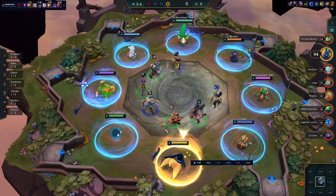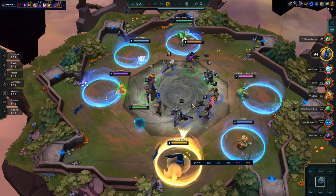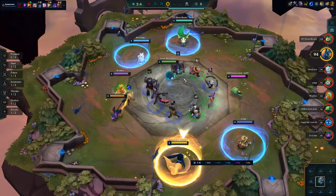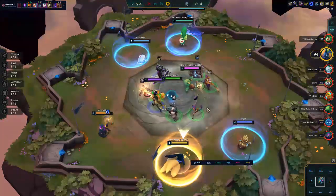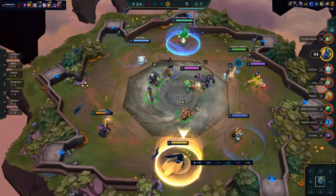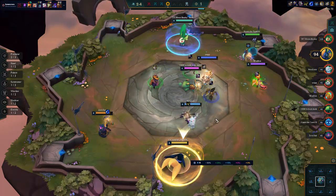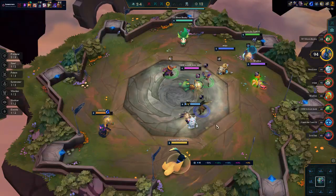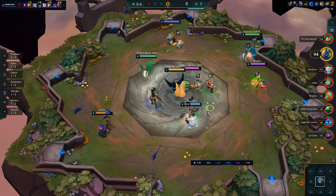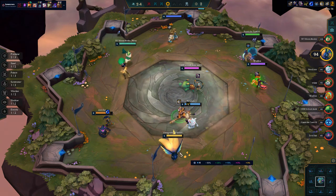We're at 94 HP. We're looking for a Rod really - I don't think we're going to get it. We could also go for the Phantom Dancer. The Rods are gone, Phantom Dancer is gone too. Go for the Warmogs for carry? Can't do that either. Maybe go for the Dragon's Claw, or maybe go for part of the Shojin's. Let's just go for part of the Shojin's and not combine it as of yet.